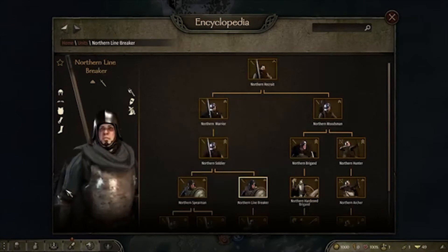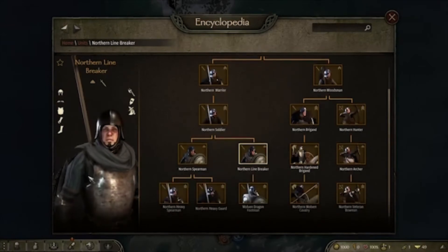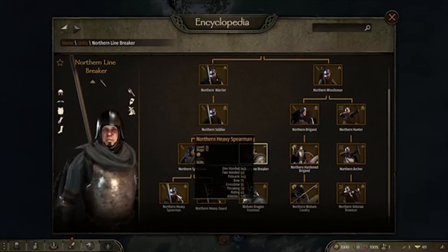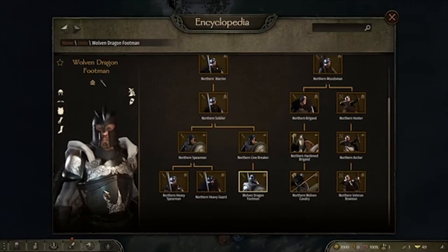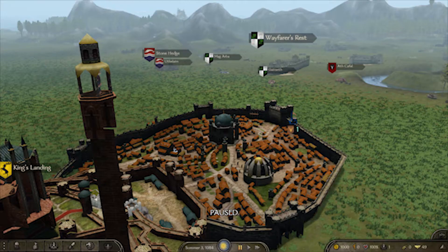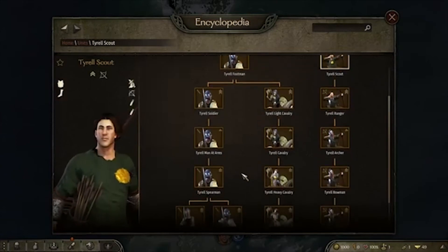Moving down you really have your iron armor, your heavy set guys with shields and so forth. The best troop in my opinion would be the Woven Dragon Footman — that just looks fantastic, that armor looks awesome, that helmet, everything looks awesome. So if you're trying to raise them and go for King's Landing, go for it. They put so much effort into the King's Landing model themselves.